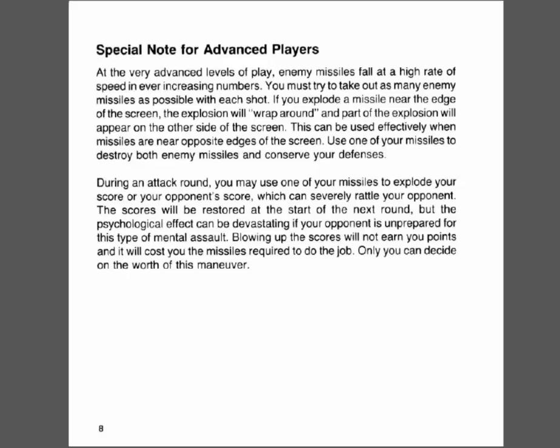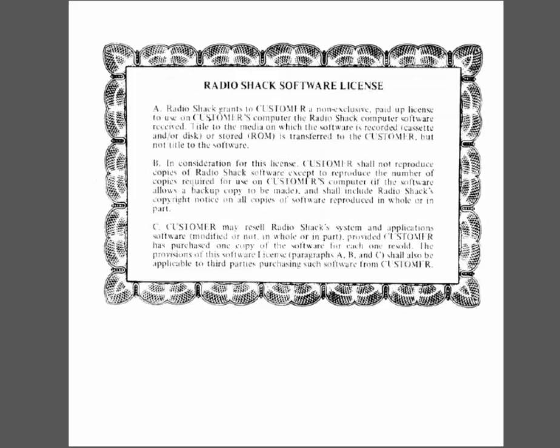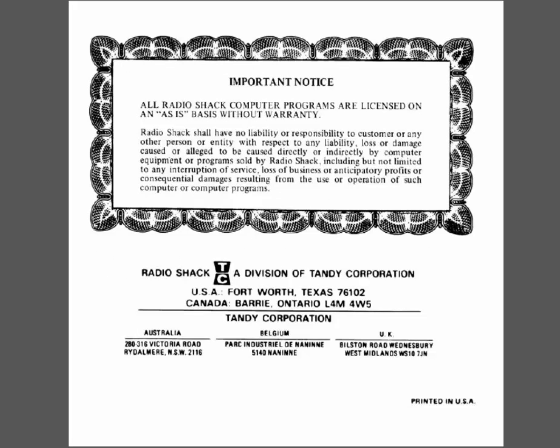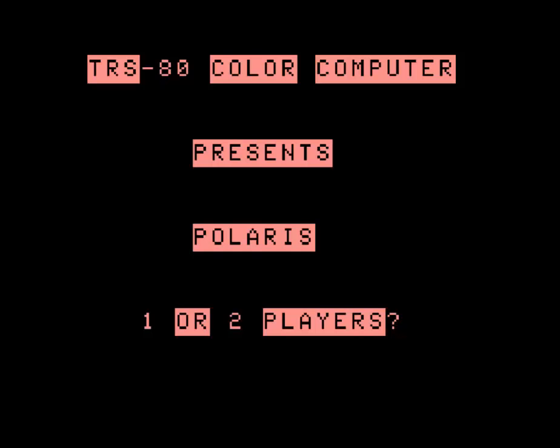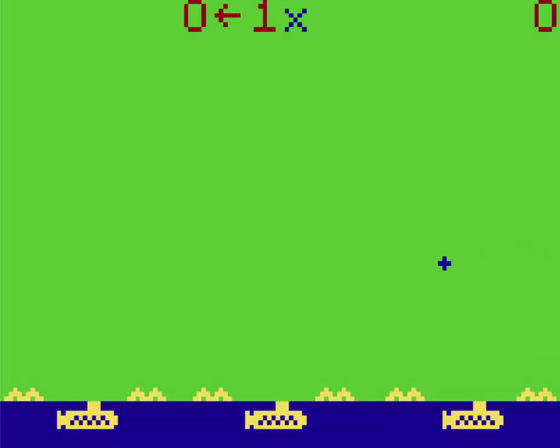I've never done this in single player because I didn't want to mentally destroy myself. Maybe I'll do it for you guys. So let's go ahead and take a look at Polaris, a.k.a. Missile Command, on the Coco. Since I don't have any friends, we're going to do one single player. Option number one. Here we go.